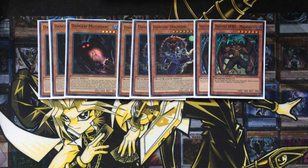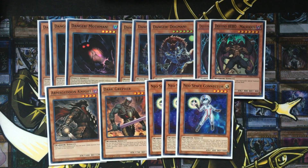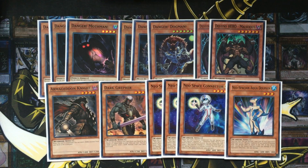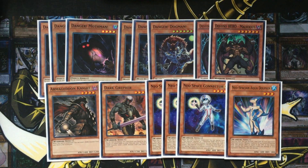For the other monsters, I run two copies of Destiny Hero Malicious, and I'm also running Armageddon Knight, Dark Grepher, and the Neospace Engine — three Neospace Connector and one Aqua Dolphin. Destiny Hero Malicious is just a good extender. Armageddon Knight and Dark Grepher are also pretty good extenders. You Normal Summon Neospace Connector and then Special Summon Aqua Dolphin from your hand or deck. You can activate Aqua Dolphin's effect by discarding one card to look at your opponent's hand, and if you find a monster with attack less than any monster you control, your opponent destroys that monster — either way, you get a card into your graveyard and continue your combos.